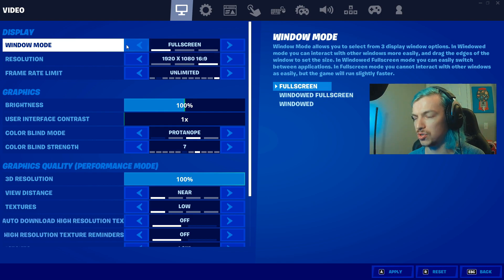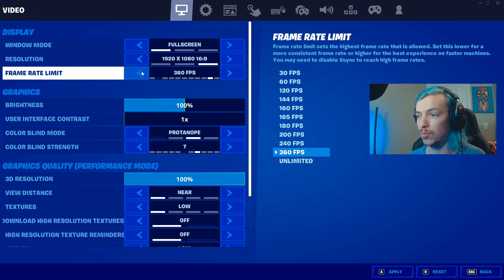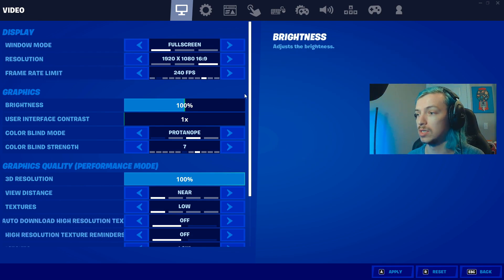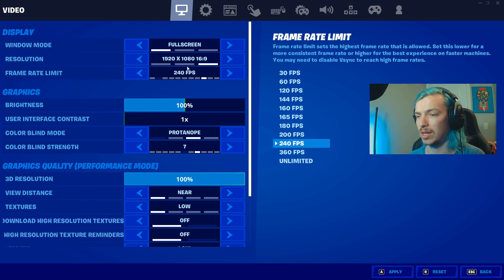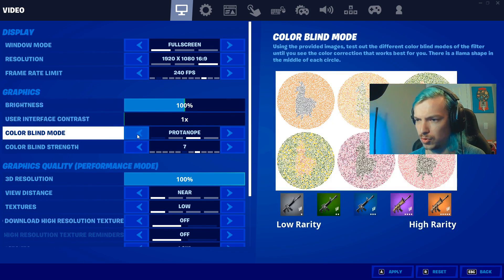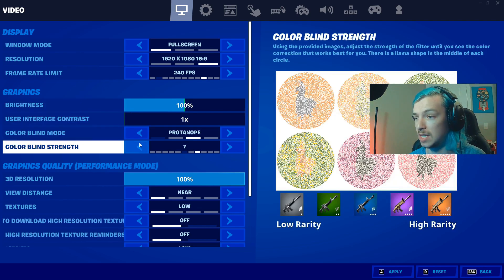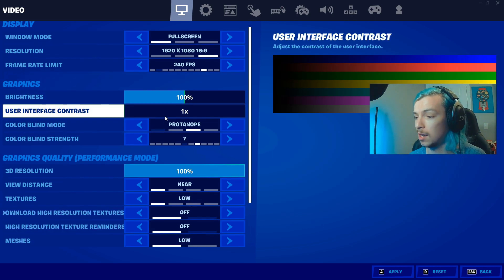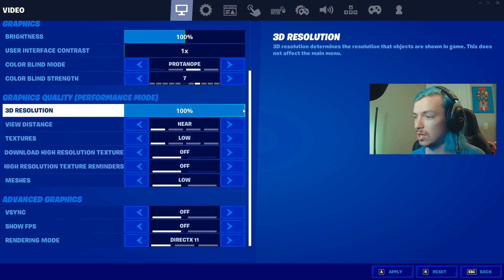First off, you want to be on fullscreen. Fullscreen always gives you the best FPS with the lowest input delay. You want to make sure you have your frame rate set to whatever your monitor is — you can go unlimited too if you want, that way your PC isn't using more resources than it has to. Your regular graphic settings here don't really change or impact FPS in any way, so set those up how you like.